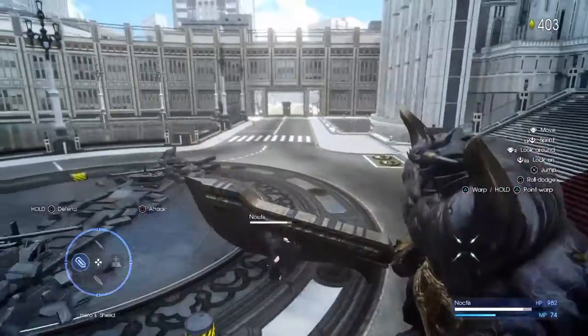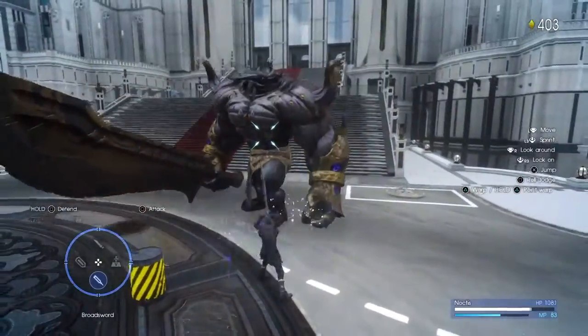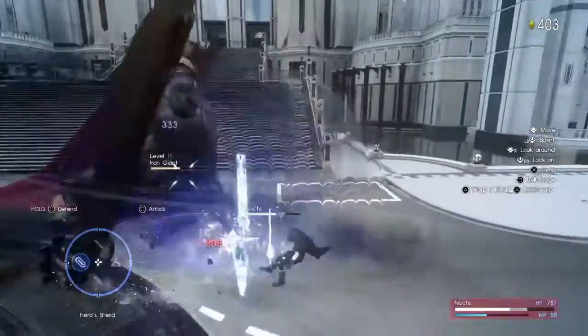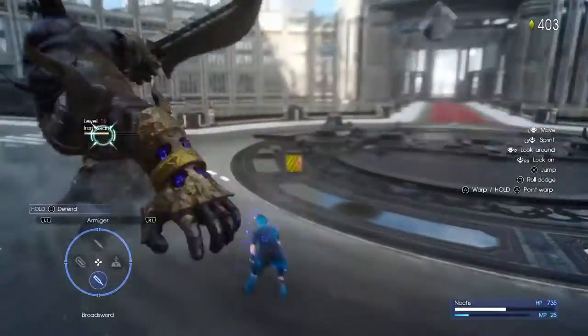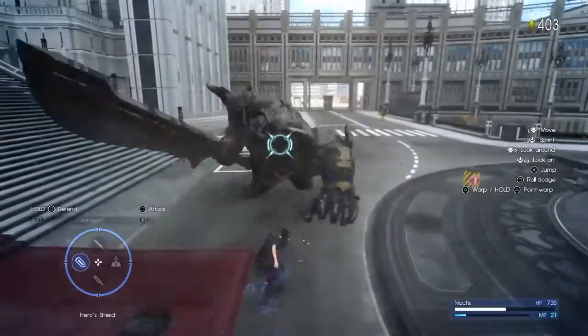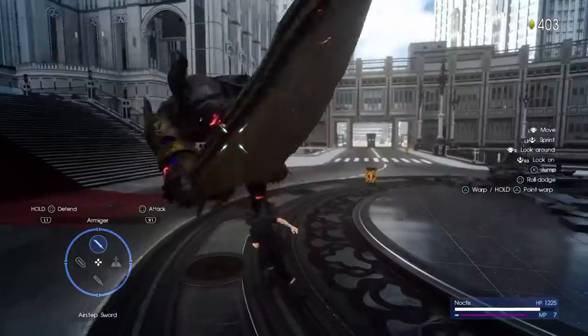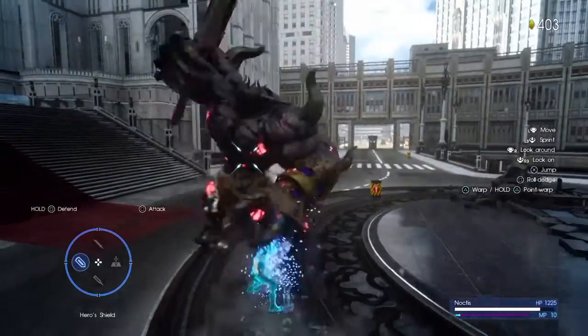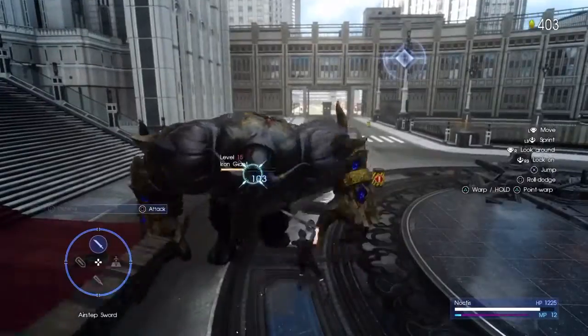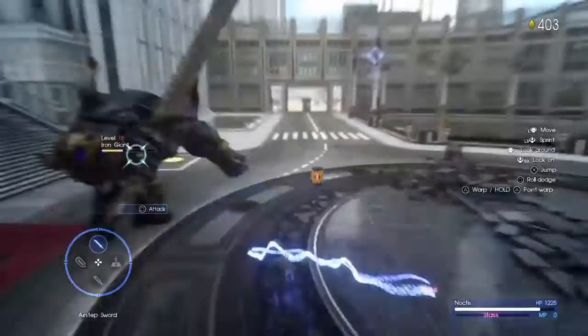For ground combat, you can also do a side flip. If you move your analog stick to the side while attacking, you'll do a side flip, but that doesn't really dodge attacks. With the air step sword it's not very helpful fighting against the iron giant.